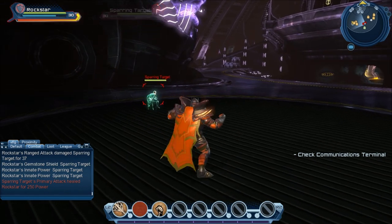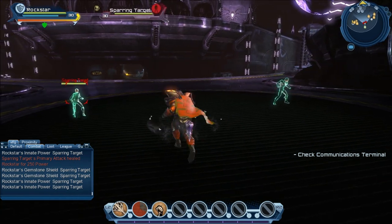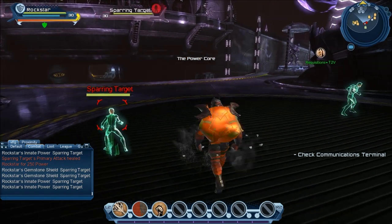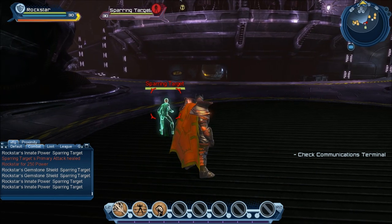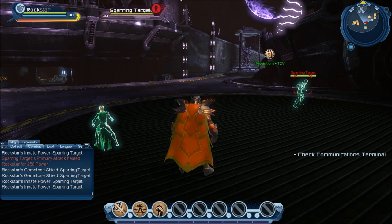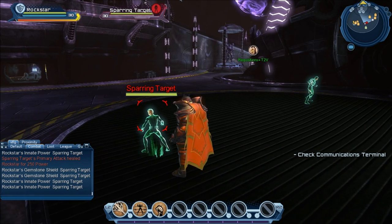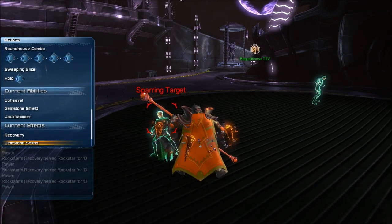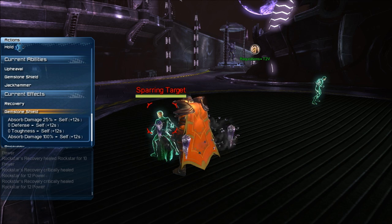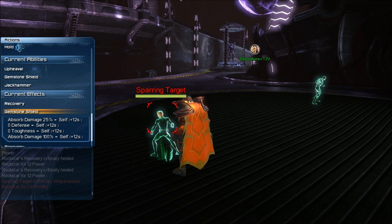This is the Gemstone Shield. Just tapping it and quickly getting out of it gives you one little crystal shield — basically 25% damage absorption. The Gemstone Shield has Aftershocks: if you do one Aftershock, it gives you one more crystal. Two Aftershocks give you two more crystals. The third Aftershock actually does damage. If you do the full Aftershocks, you can see there was a 125 tick. The shield absorbs 25% damage base, but then an extra 100 damage — so you have 125% damage absorption with all the shields.